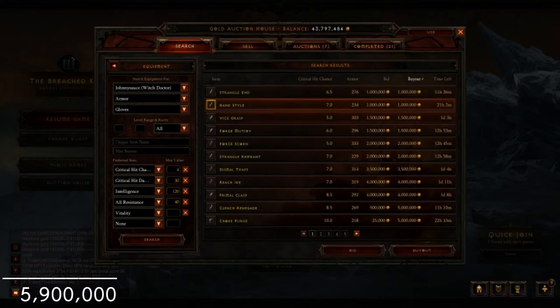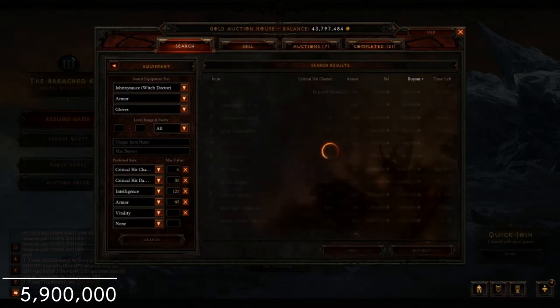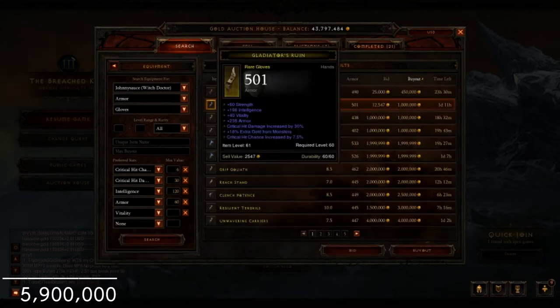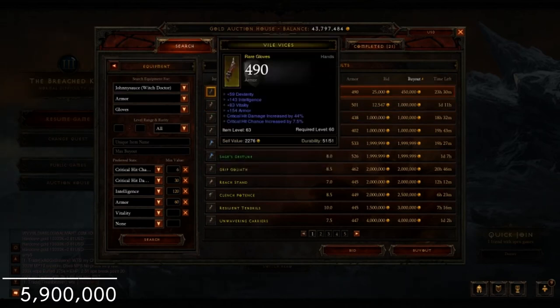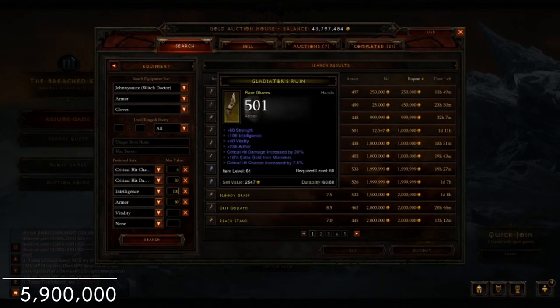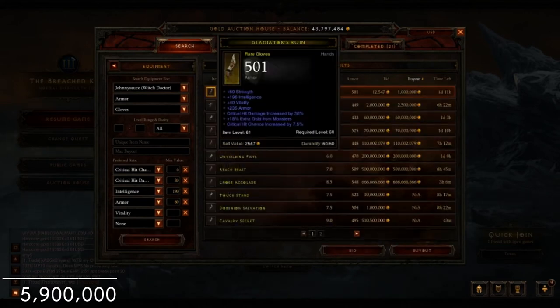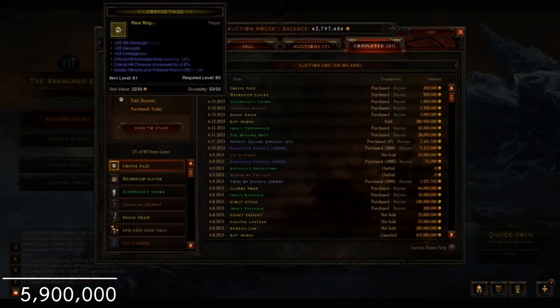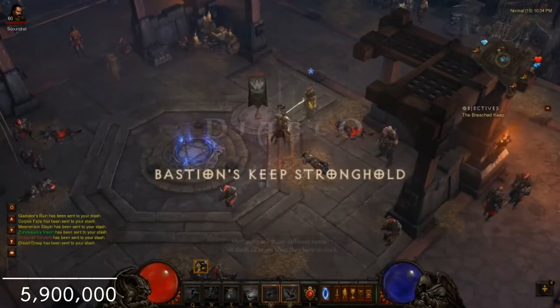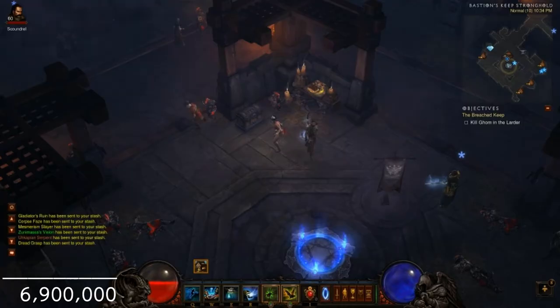For gloves I decide not to go trifecta — everyone wants trifecta gloves so the prices are inflated. Instead I look for nice Int-Vit, all resist, crit chance, and crit damage gloves. I switch the filter to armor instead of all resist and find a pair for only 1 million with Int, Vit, armor, crit damage, and crit chance. I'm really happy with the stats and feel like it's a pretty good deal, so I throw my gear on to see what I've got to work with.